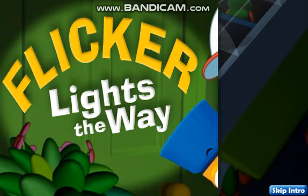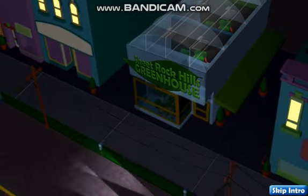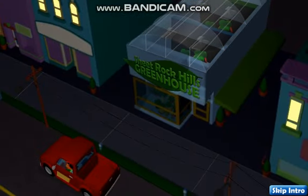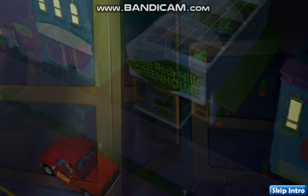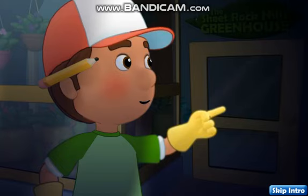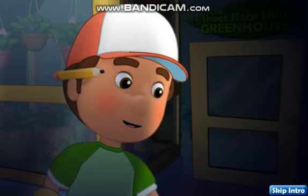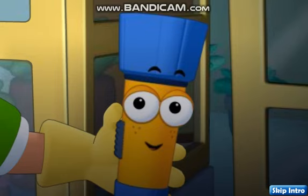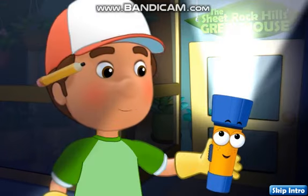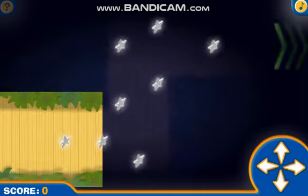Flickr lights the way. That's the place, the Sheetrock Hills Greenhouse. Oh no, the power is out in the greenhouse, and that means no grow lights to keep the plants warm. We need to find our way through the dark to turn on the greenhouse generator. Don't worry, I brought along a special tool. Say hola to my new friend, Flickr. Come on, let's go inside. Flickr will light our way.